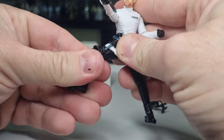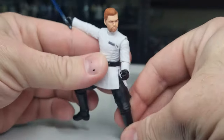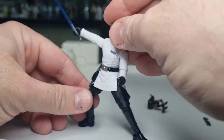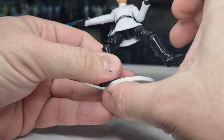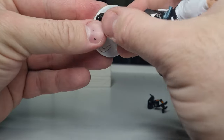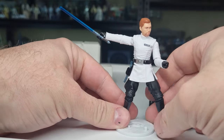You can definitely pose this one up and get him in some cool action stances — or you can just have him standing there, I'm not going to judge you. Peg test using the good old Kessel Run action figure stands — and yeah, that holds immaculately.